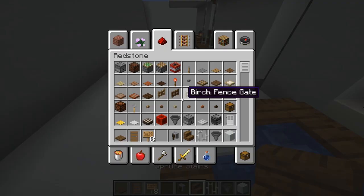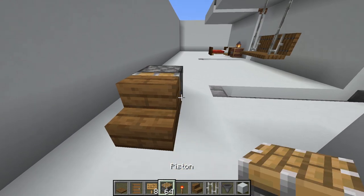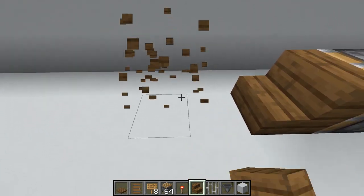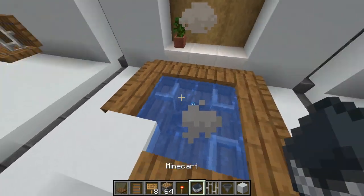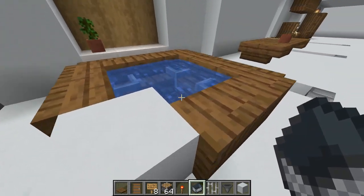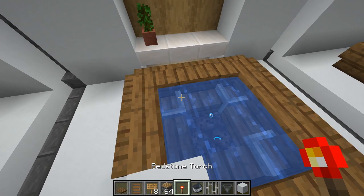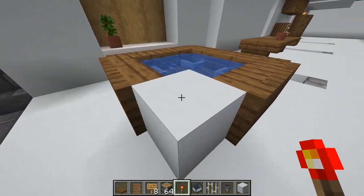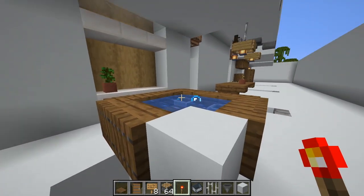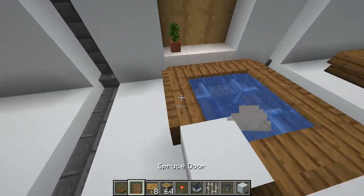Then all you need is a stair, a piston, and a redstone torch. Place those together - the piston will push into the minecart making it one block combined, and then the stairs will automatically connect to the other stairs. All you have to do is sit in it and have fun. To make the bubbles I put soul sand underneath, and underneath I put some campfires for extra steam effects.